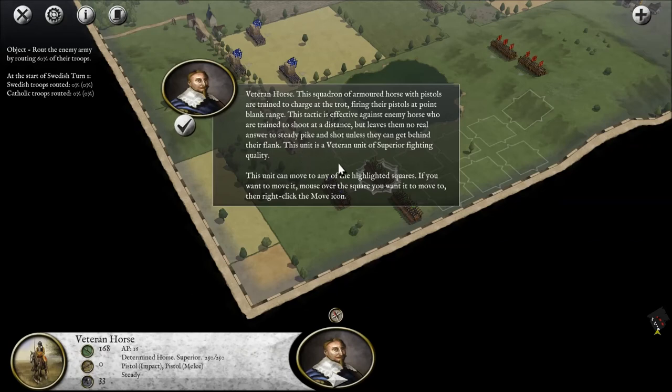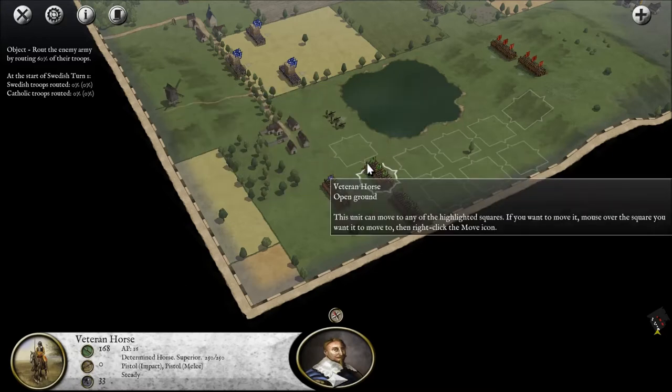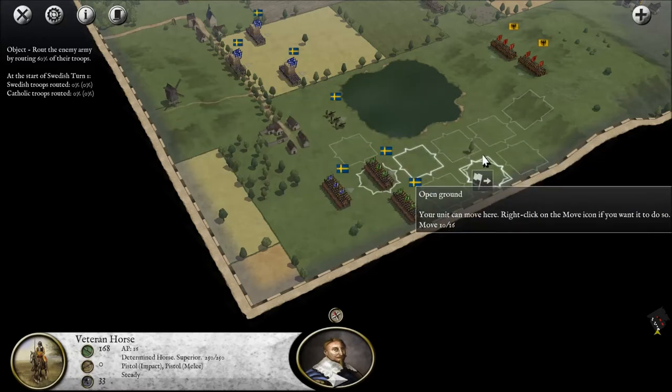This is a veteran horse — a squadron of armoured horses with pistols, trained to charge at the trot, firing their pistols at point blank range. Effective against enemy horse trained to shoot at distance, but leaves them with no advantage against steady pike and shot. So they can try to get around the flank. Move to highlight the squares — mouse over anyone, then right click.